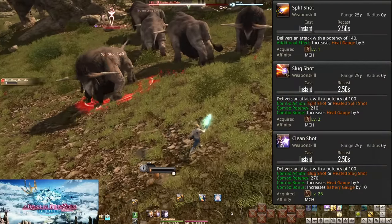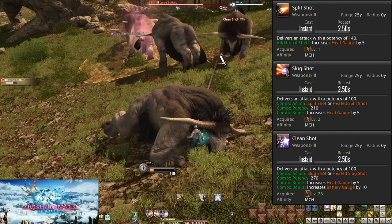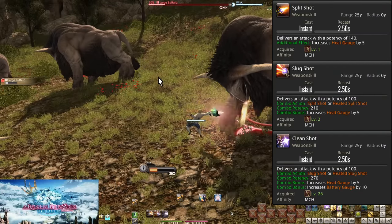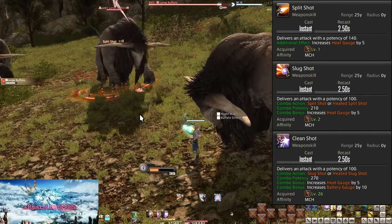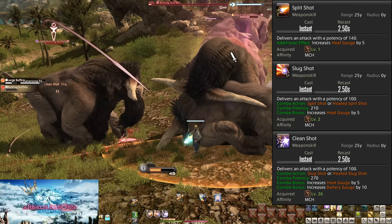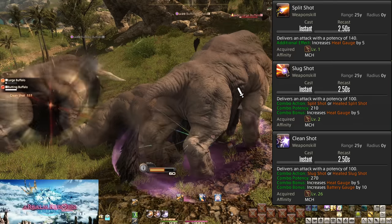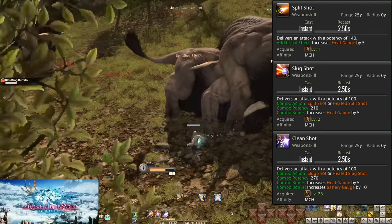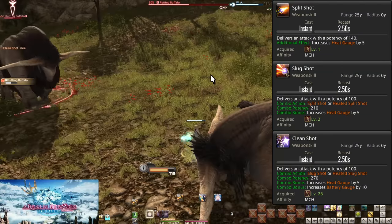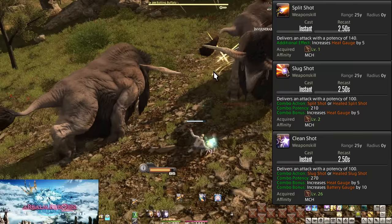Levels 1, 2, and 26: Split Shot, Slug Shot, and Clean Shot. This is our basic combo. We want to always use our combo in order — there's no reason not to. When we are using a combo, the next skill lights up. We start with Split Shot, which does 140 potency of damage. Then Slug Shot does 210 potency, leading into Clean Shot at 270 potency. Each skill also grants 5 Heat Gauge. Use these in order and spam this combo to kill enemies in single target scenarios.